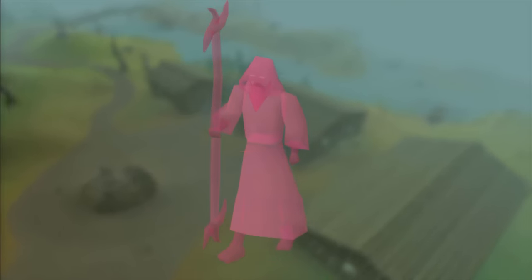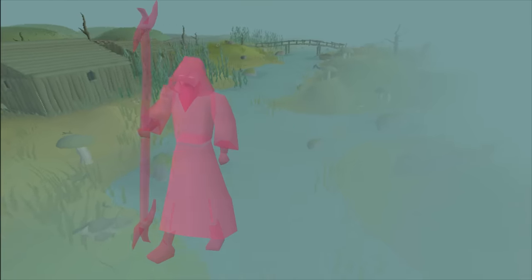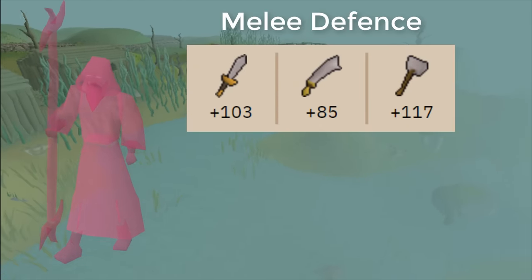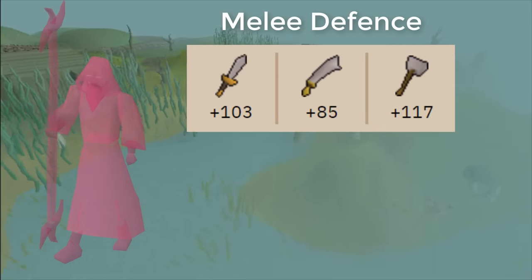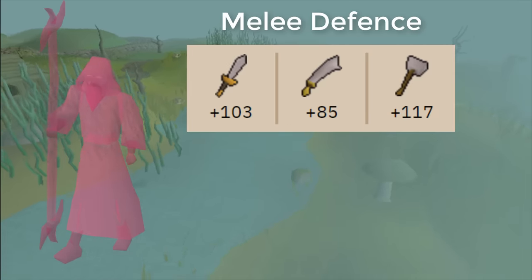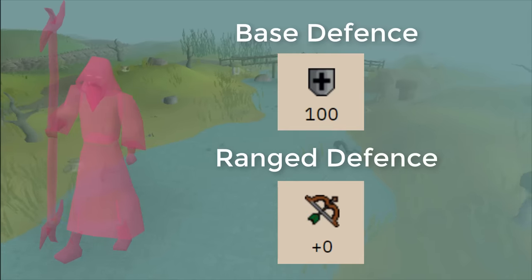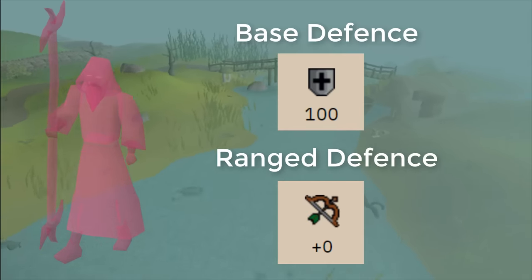The solution to Ahrim is a much longer process. Ahrim has two weaknesses — melee and ranged — and although his melee defenses are low, they're still high enough to make him a very slow kill. But Ahrim also has 0 ranged defense. Ranged is definitely the way to go here, but he still has a very high base defense level.